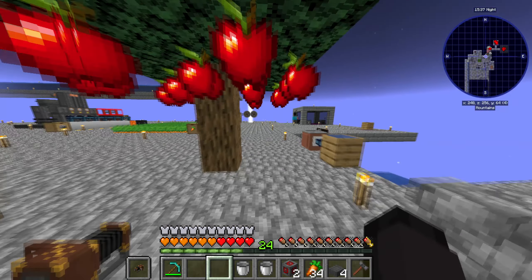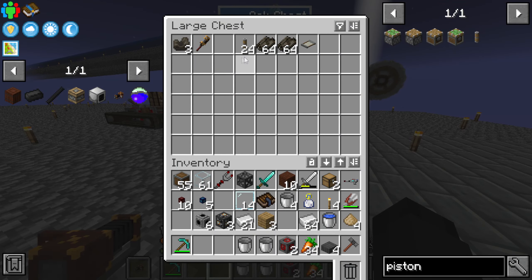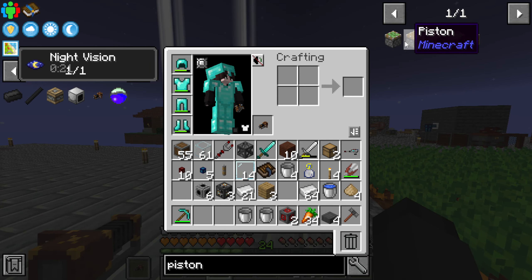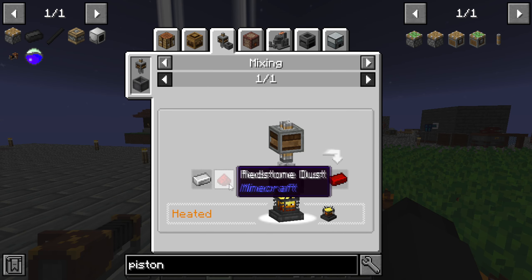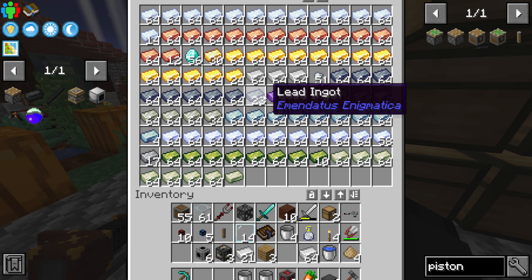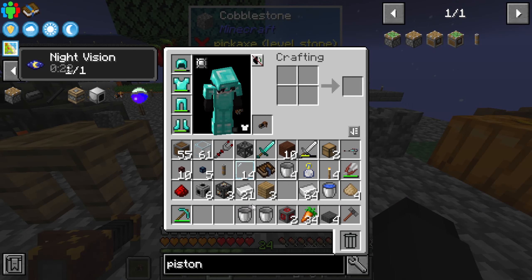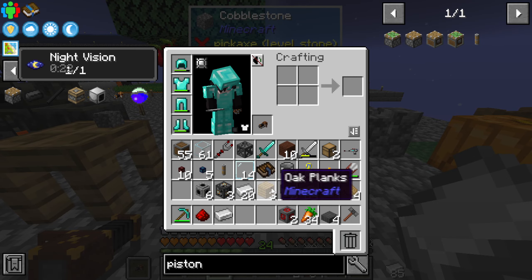We have a piston extension pole in the Create chest! Redstone alloy is super simple to make — it's just redstone and iron. I'm just gonna use wood for this actually, it's probably better so we're not wasting a lot of fuel.